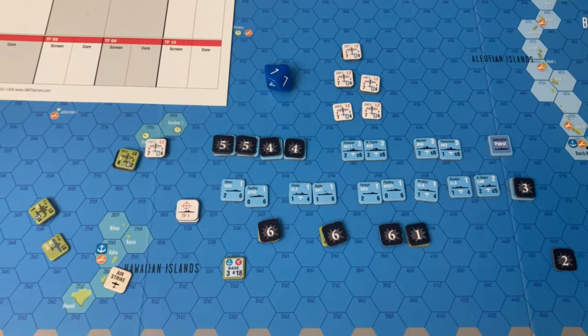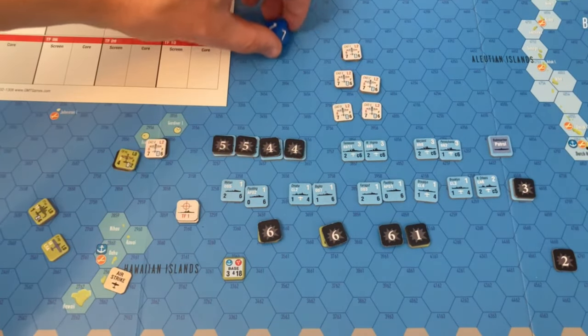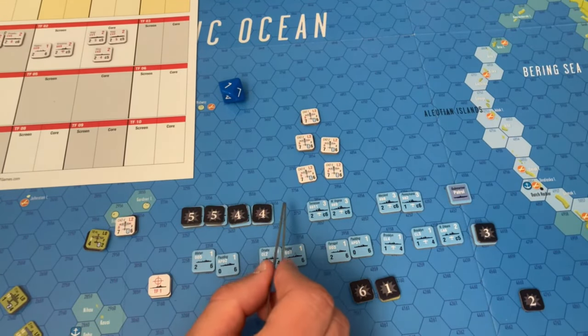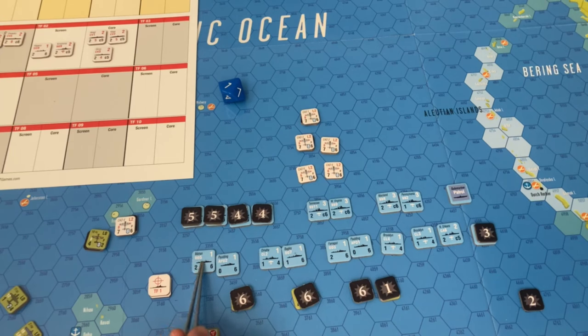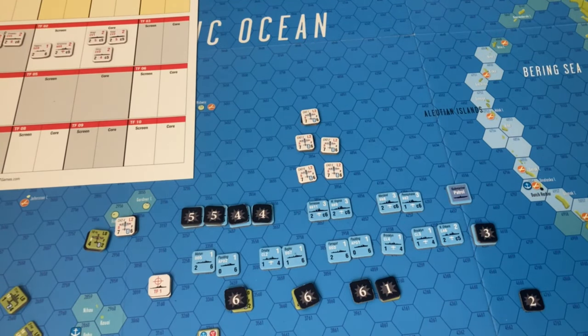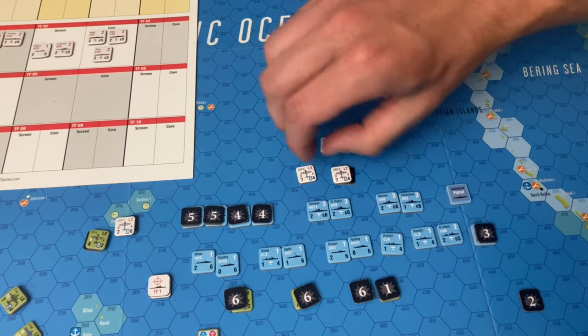With flak procedure, essentially four ships and the air base can lend fire against this whole attacking group. We'll take the flak of the Maryland, the West Virginia, the Tennessee, and the Maryland — so eight altogether, plus the aircraft value of four, giving a flak power of 12. Let's see what the Americans can do — rolling a three on the 12, going down to two hits. The Japanese choose to take hits on these fresh units here. All the Japanese need now are four hits each on the Tennessee and the West Virginia.